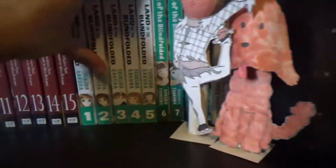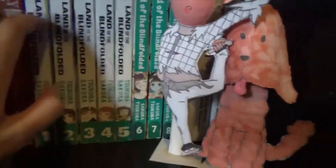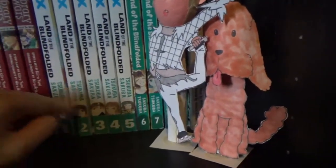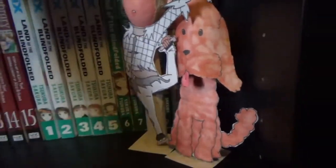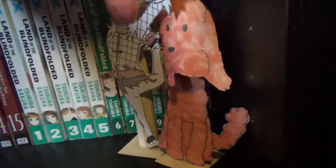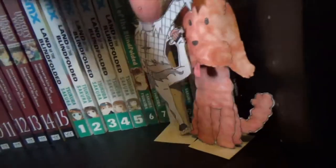Land of the Blindfolded, 1 to 9, complete — this is an old CMX manga about a girl who can see the future and a boy who can see the past. It's a decent series, you can tell it's old though.